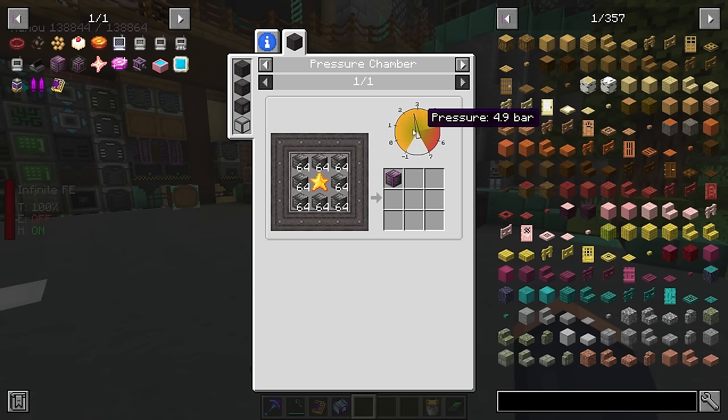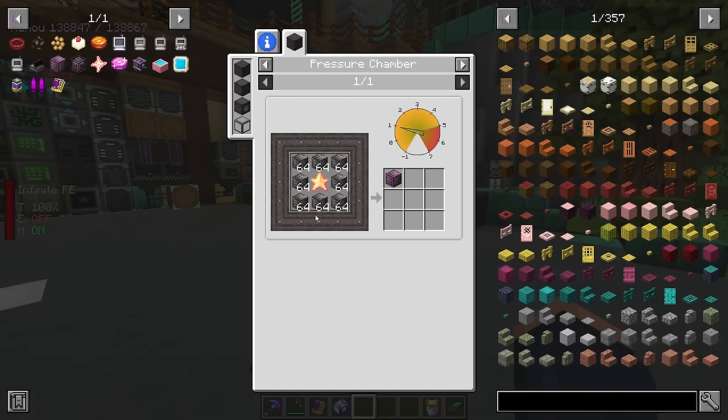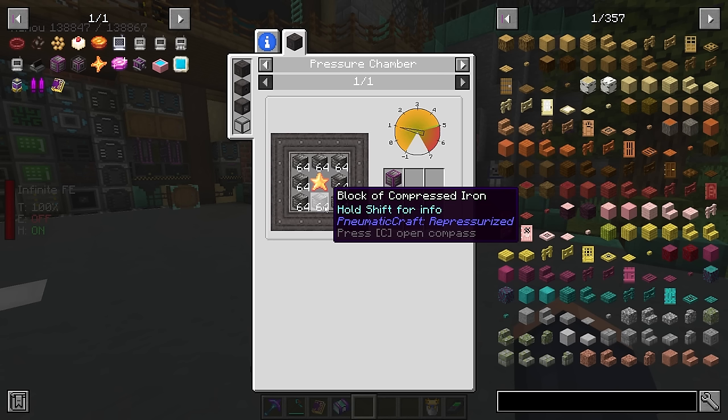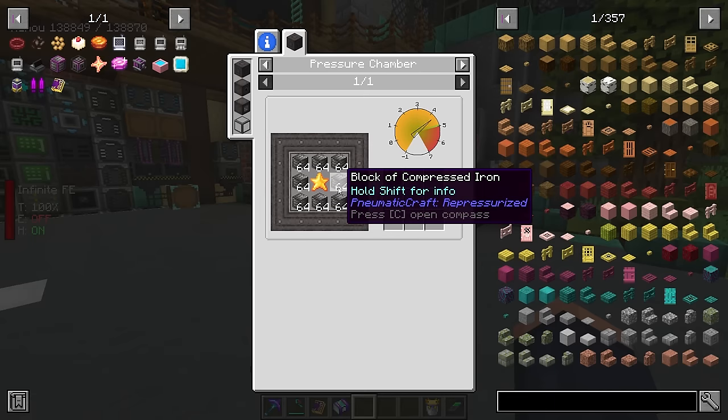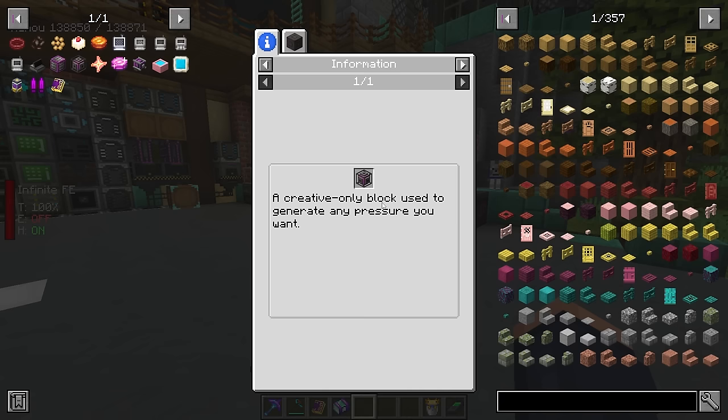You're going to need iron. You need to do the same process we've done before — getting this all the way up to 4.9 bar and then allowing it to craft, which happens instantaneously. It does cost a lot of blocks to do this, so that's a lot of compressed iron. To get compressed iron we can either put it inside our new Metacraft chamber and compress it there, or we can blow up TNT.